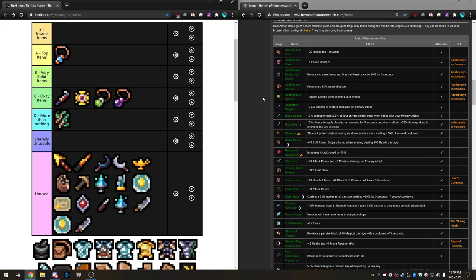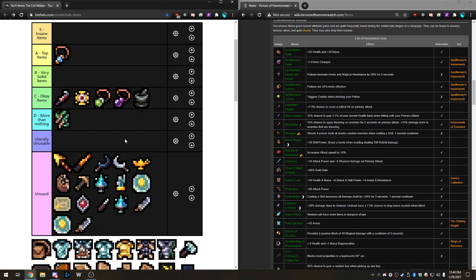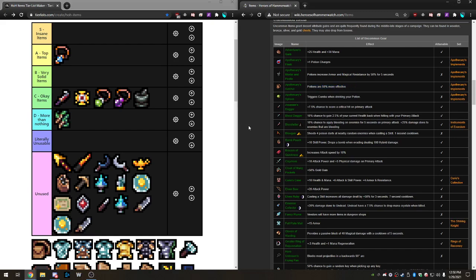Next we have the Apothecary Mortar and Pestles. Potions increase armor and magic resist by 50 for five seconds, and this is also not attunable. The best use case is against Thundersnow — you use a potion before anything even happens to get the plus 50 magic and armor resist bonus. Even if you're negative, this happens before the NG minus is applied, so it still gives you that nice bonus. I almost want to put it in Very Solid, but it's so niche — really it's just for Thundersnow. Okay item.